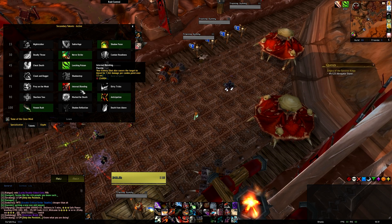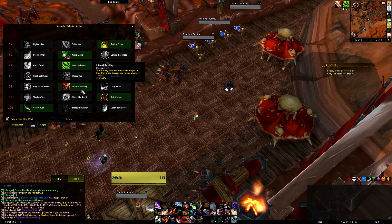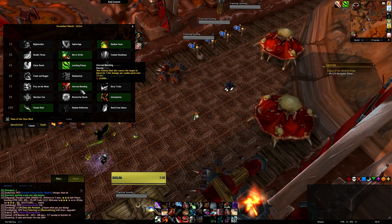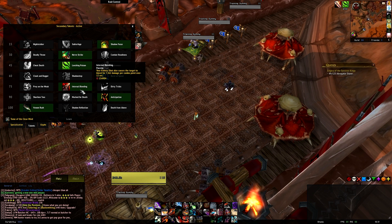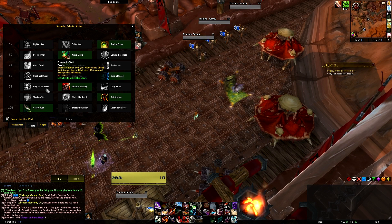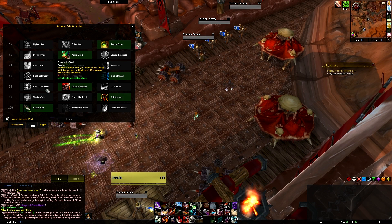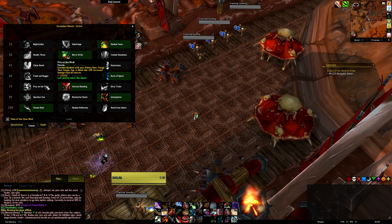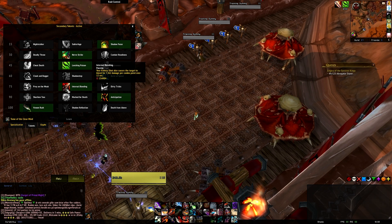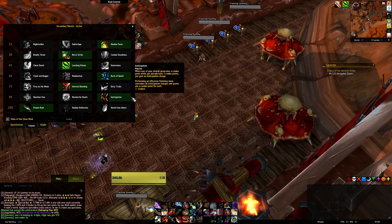Internal Bleeding is actually the most powerful finisher a rogue has — that bleed is very nasty. Crucially, diminishing returns don't affect the bleed duration; it stays regardless. So even if your Kidney Shot wears off quickly due to DR, you still get a full-duration bleed. That's an incredible DPS increase. If you can control your group to let you stun first, take Prey on the Weak — 10% extra damage for your entire raid. Just be aware of who has itchy trigger fingers on stuns.